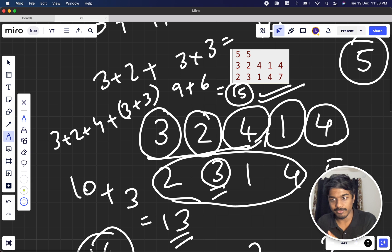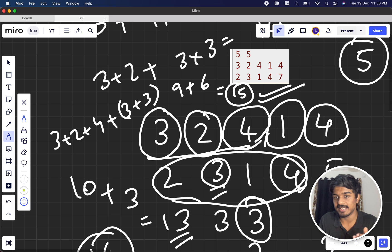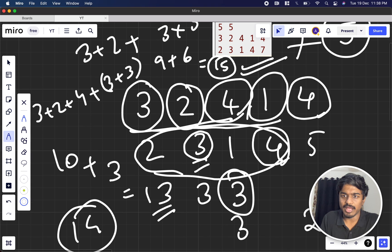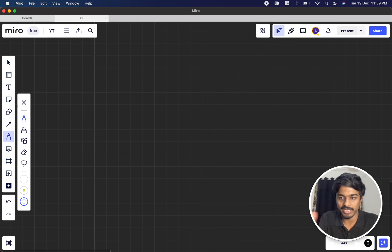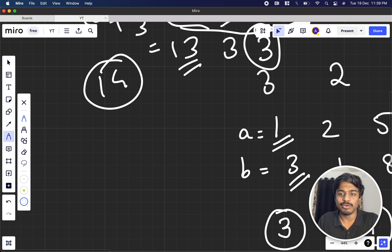The key insight is: for each prefix of quests we unlock, the remaining k slots should be filled by replaying the quest with the highest b value seen so far. We track the prefix maximum of b as we move forward. This avoids trying all combinations — we just iterate over how many quests to unlock.